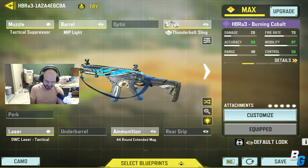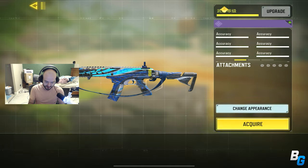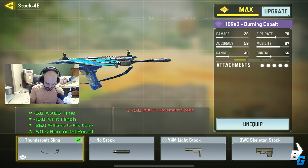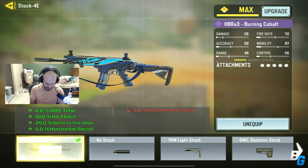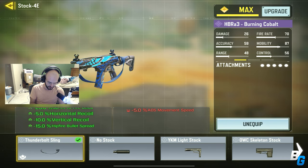This is the build I was using. I wasn't sure if it was a good build. I'm using the Thunderbolt sling because look at the attributes — they're just so good. I could have put no stock to have more ADS movement speed, but you just have to put this on. It's overpowered. This attachment is overpowered.